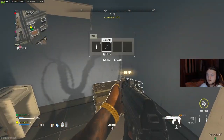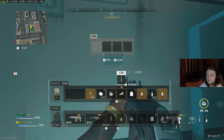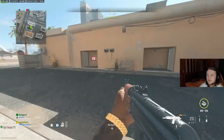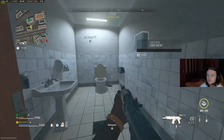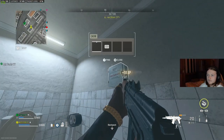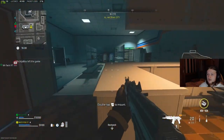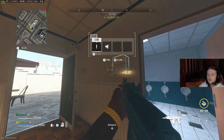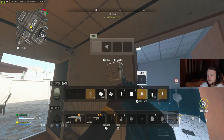Every building you spawn by, please go to the restroom — slash bathroom, whatever you want to call it — and they'll usually have a first aid box or a medicine cabinet. Open them up and they'll have stim shots and bandages. You need a total of nine stim shots, so with two already that equals seven stim shots remaining, and six bandages — which is really easy to do.